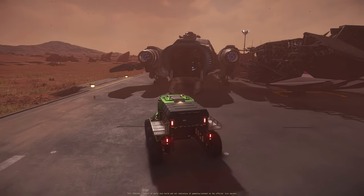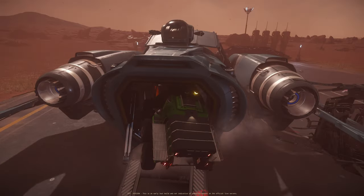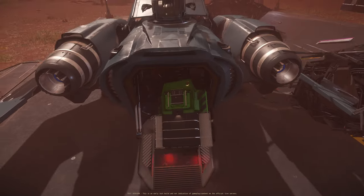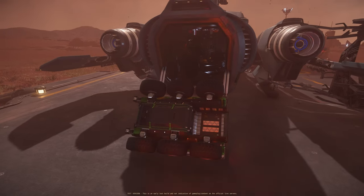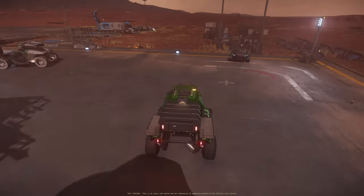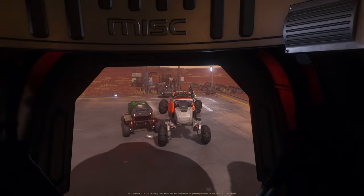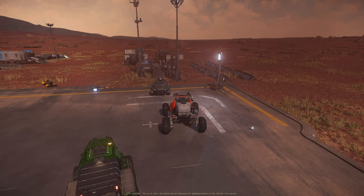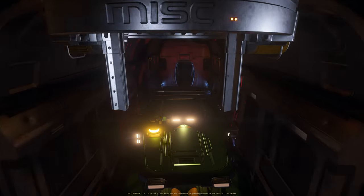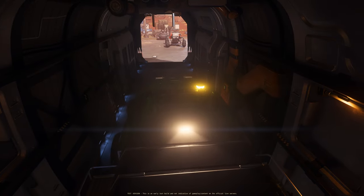For the Mule in the Freelancer: it fits with no problem and can fit two if you don't need cockpit access from the cargo area. Interestingly, when the ROC was stuck, the Mule helped free it. The Dragonfly also fits the Freelancer and you can fit two Dragonflies inside.